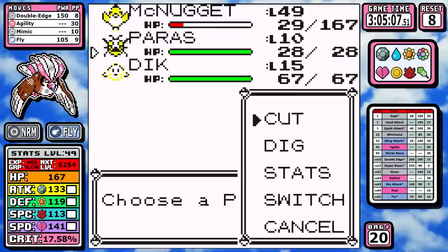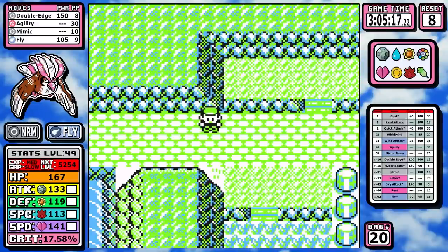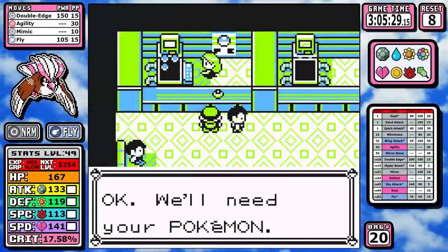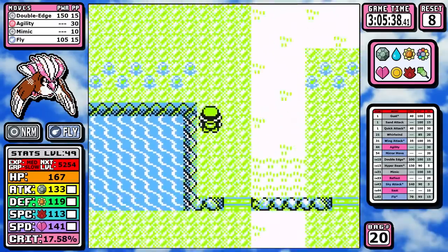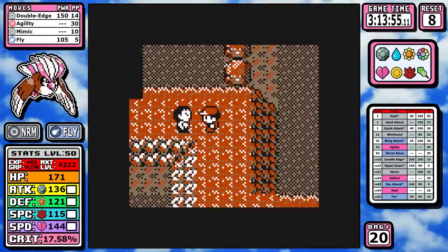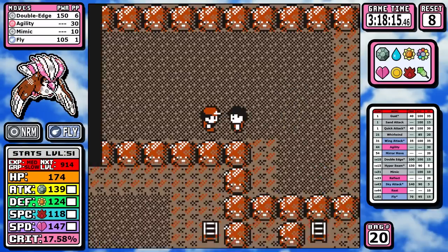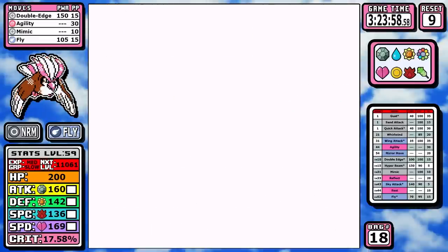The Elite Four challenges are all that's left. I have all 11 Rare Candies. I knew Lorelei was going to be the biggest challenge, so my guess was around level 63. I pick up the Rare Candy in Victory Road and take six optional battles inside to reach level 52, then use all 11 Rare Candies to hit level 63.